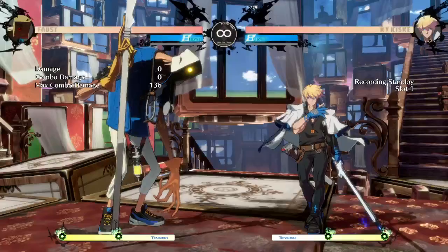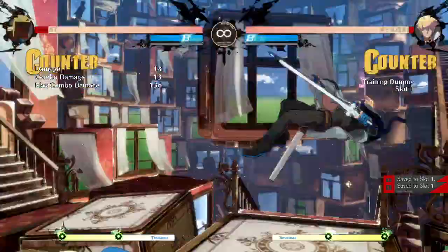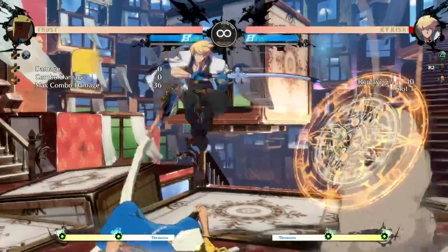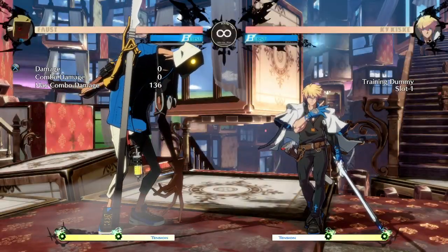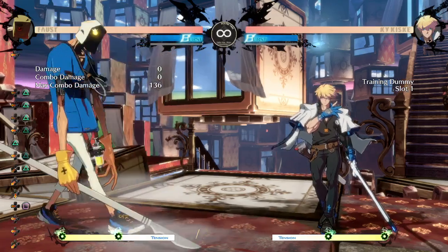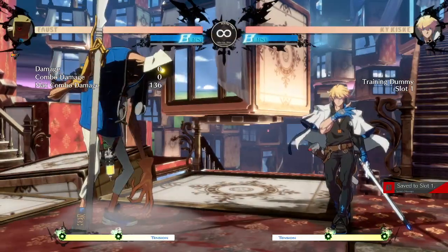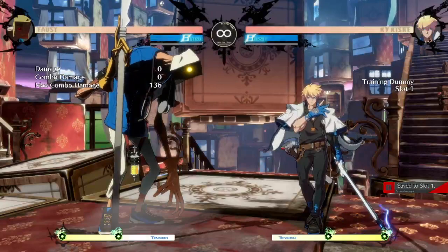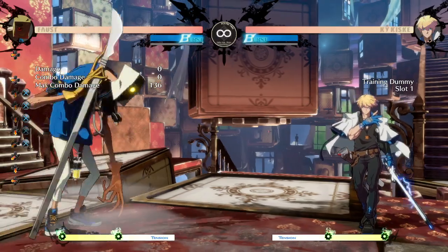2K also hedges against people air dashing at you. Throwing it out preemptively — since you're low to the ground — it can whiff and leave both characters neutral, or sometimes get an anti-air. It's generally decent to throw out preemptively. If the opponent is sitting back doing far slash, 2K is probably not useful there, but it's good at keeping people from dash-blocking at you or air dashing in.